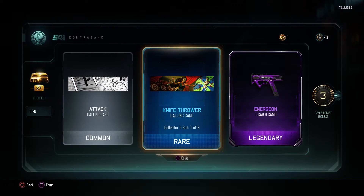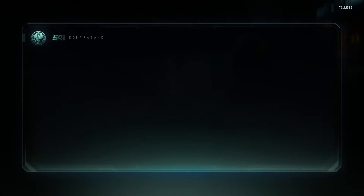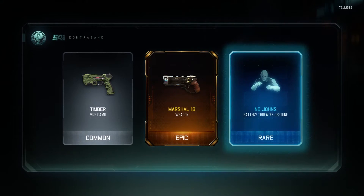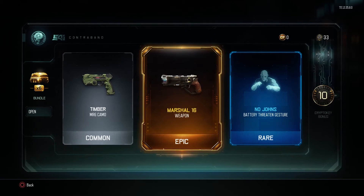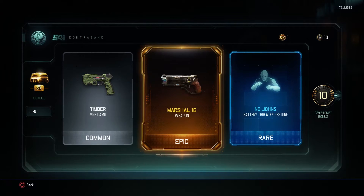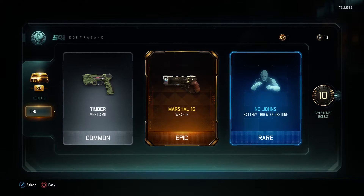We've got some camos and calling cards. Seven to go. I've got the Marshall 16! Yes! I haven't had that before. Scrubby Sefton's had it for quite a while - it seems to annihilate people with it. Excellent, that's two good weapons: Marshall 16 and the FF Bar.